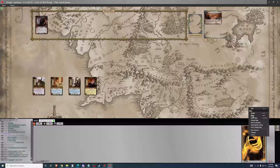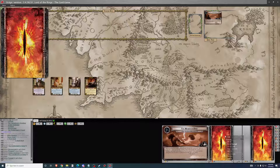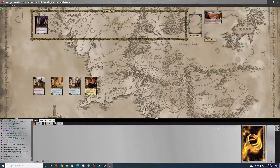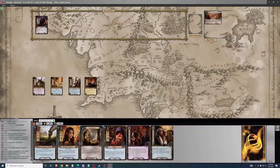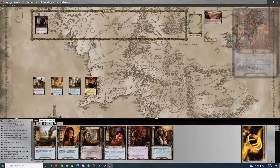Let's get the deck shuffled up. This is a dual encounter deck, similar to Foundations of Stone. Looking at the opening hand — we've got a Resourceful, some allies, got a good combo there. I'll take it.